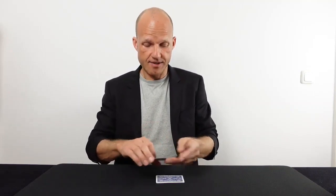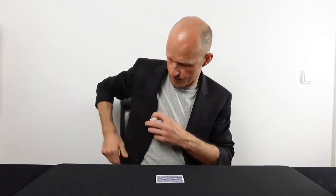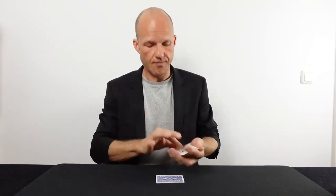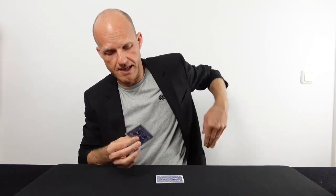I'll leave the aces together, but the kings I will put into four different positions. One goes into my right outer pocket, number two into my inside pocket, and the other two accordingly on my left side — one into the outer pocket and the last one up here.